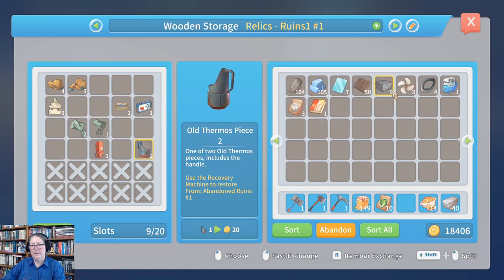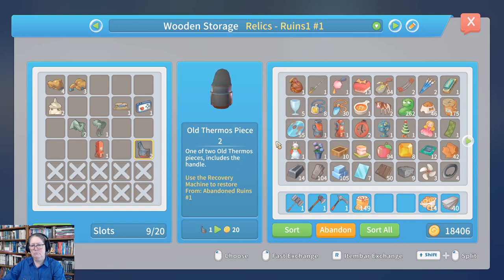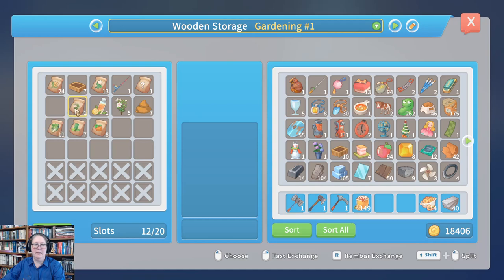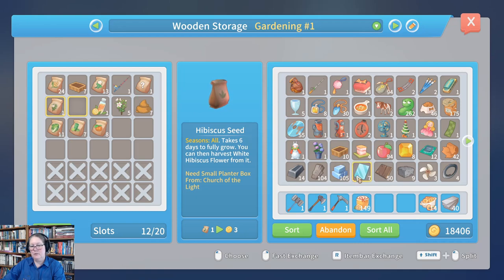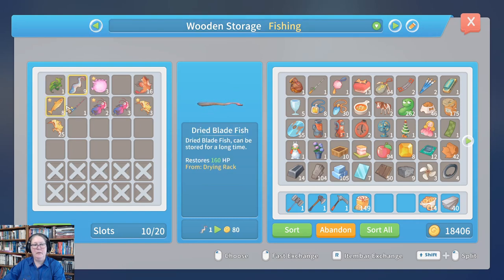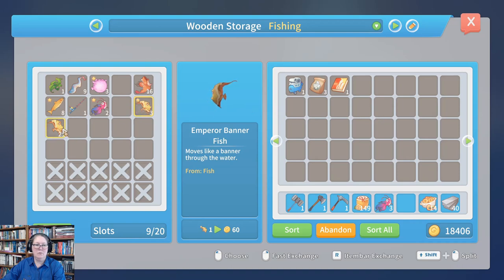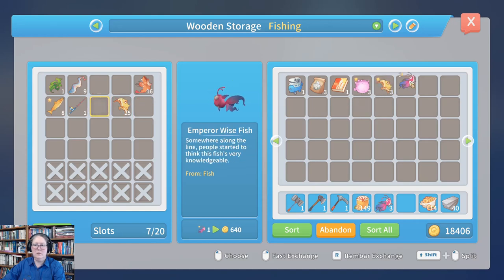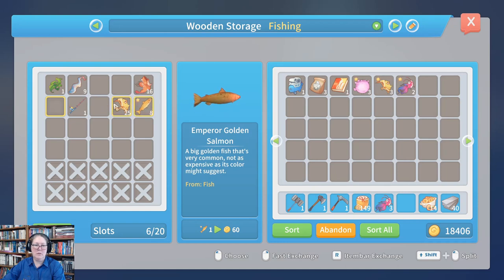Let's just sort everything. Where did my lettuce seeds go? They went in my gardening because I already have a batch. So what we're gonna do is look at what it takes to make a paddle boat. I'm gonna grab some of these for the pinkster, and then I'm thinking we might have ourselves a small fish selling spree — actually, not with blade fish because we need them, but we will sell the emperors. Let's sell all the emperor fish but keep the emperor golden salmon — we're gonna need more salmon in general.